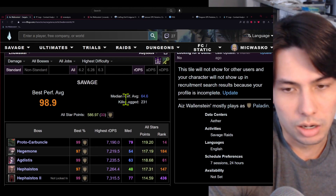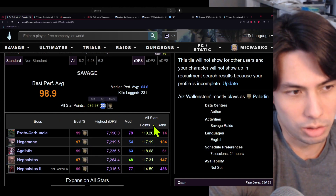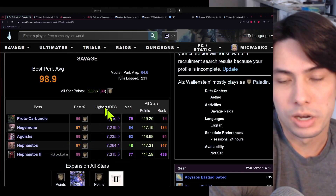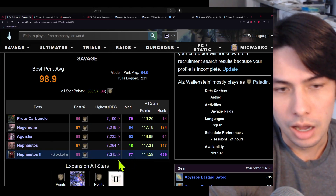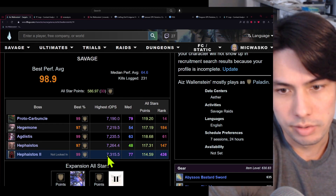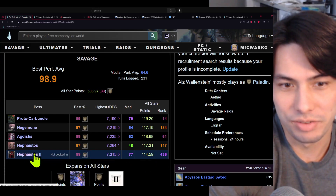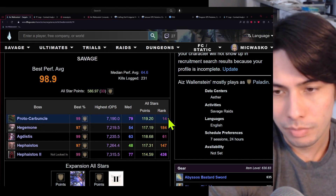Here's my records. Currently it says officially I'm ranked 33 in the world, but I just got a 99 on Hephaistos 2 and you can see it says not locked in. My highest rated DPS for that most recent fight was 7,300 right here. I checked the scoreboards manually and this DPS of 7,300 puts me at rank 16 for this fight. So my previous rank was 436 and now my rank is 16 for Hephaistos 2, the final battle in the raid. That's similar to my proto-carbuncle, which is my P5 at rank 14.